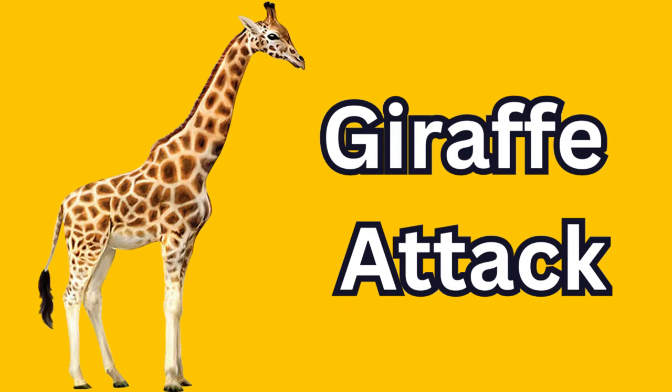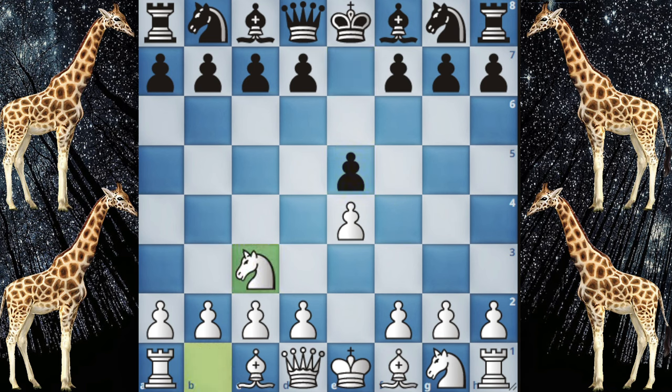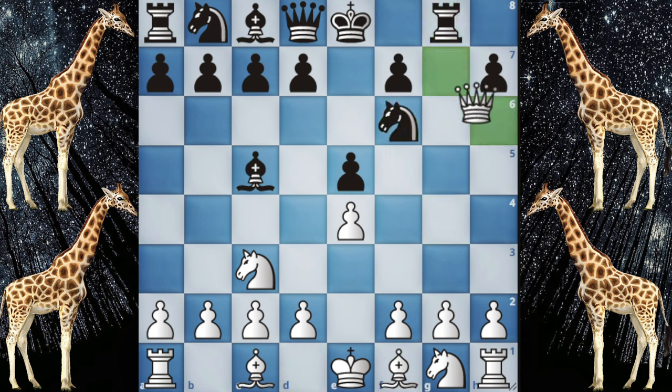Number 9 opening is for tall guys, known as the Giraffe Attack. It happens in the Vienna Game with e4, e5, knight to c3, bishop to c5, and now queen to g4. This position is quite risky for white because sometimes he blunders the queen.